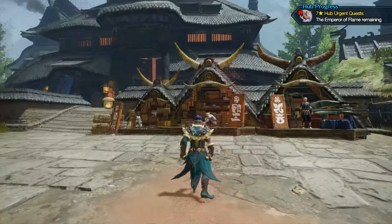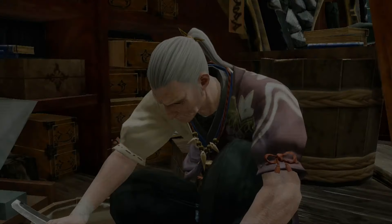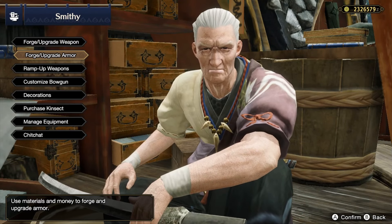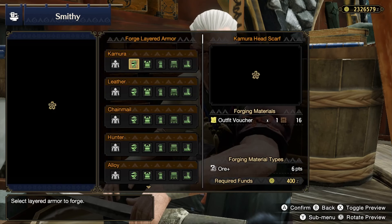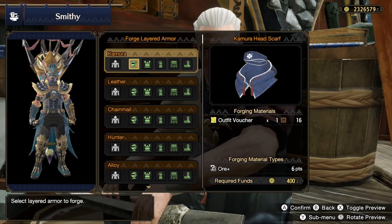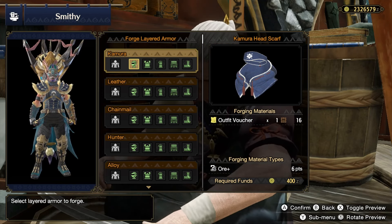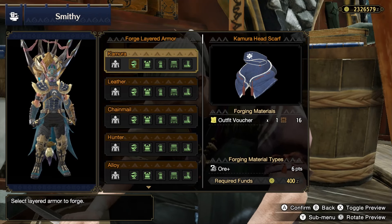Once you hit HR 8, you get to go talk to Hamon the blacksmith, or the blacksmith in the gathering hub, and you'll be able to go to Forge/Upgrade Armor, then Forge Layered Armor. This essentially allows you to start building layered armor using monster parts that you've collected.